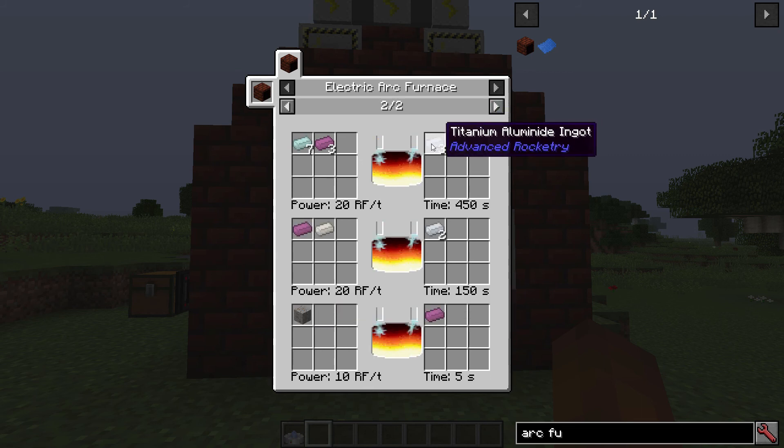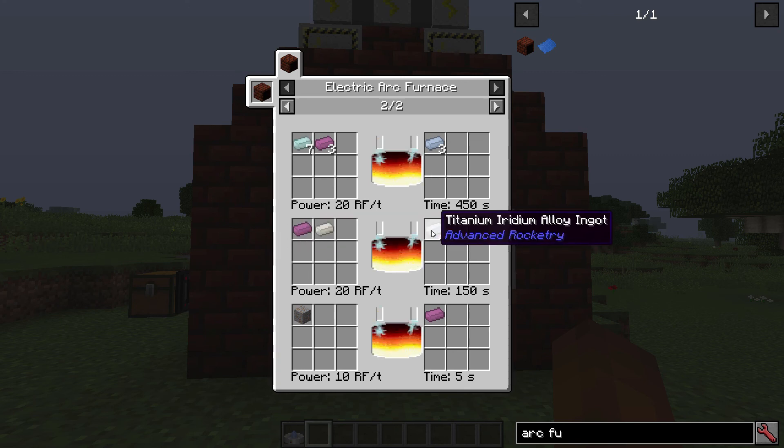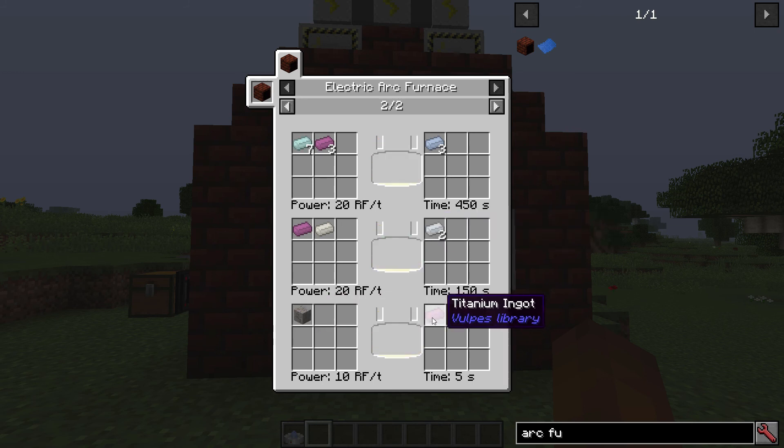Here we have the titanium aluminite ingot recipe again. Titanium ingots and iridium make titanium iridium. And last but not least, rutile ore actually makes titanium. You can also see the speed it takes to make each recipe if you're working with times one speed, and it shows you the power as well — different recipes take different amounts of power.